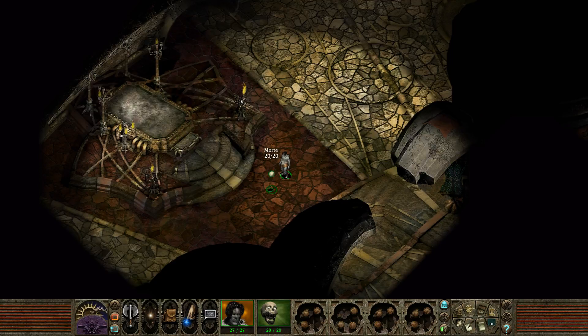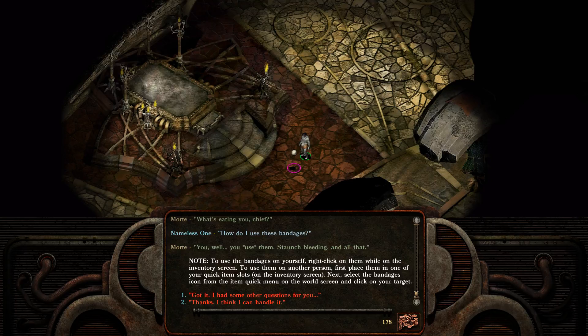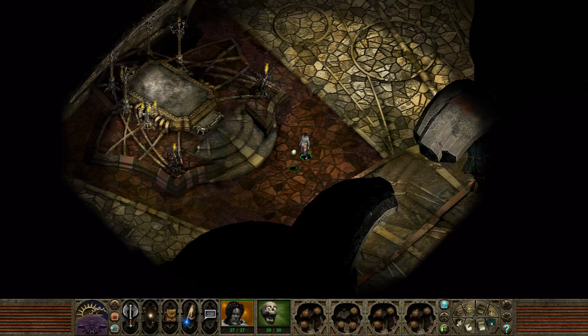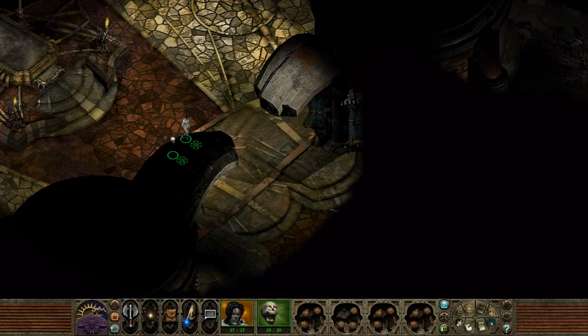One thing occurs to me — I never talked to Mord here. Where's the option? There it is. 'And what's eating you, Chief?' How do I use these bandages? I already know how to use the bandages, but... Nothing at the moment. I guess he had nothing interesting to say there. Alright. Expected, honestly.